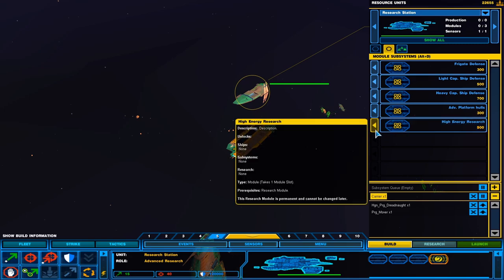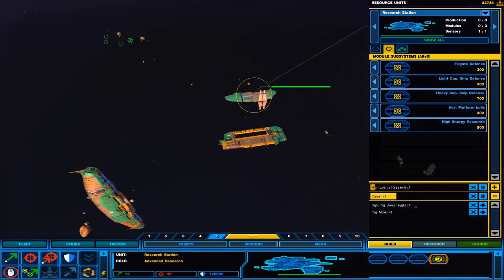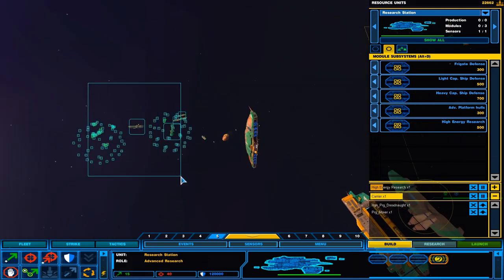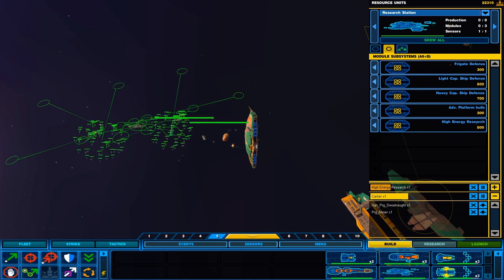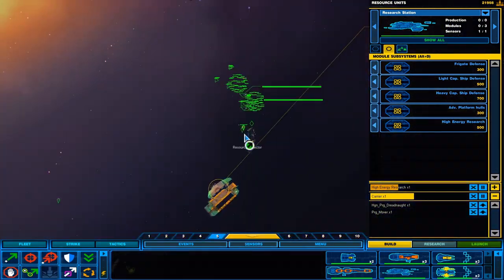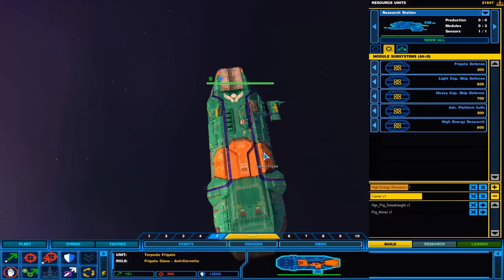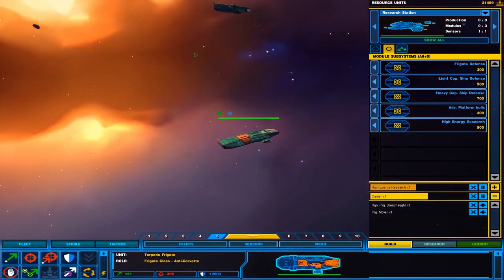We probably need high energy research — I'm sure that's what actually unlocks the juke. Let's get that going. Get advanced platforms going. Get our guys here in a little formation. At least now we know what direction the enemy is in. Torpedo frigate complete.